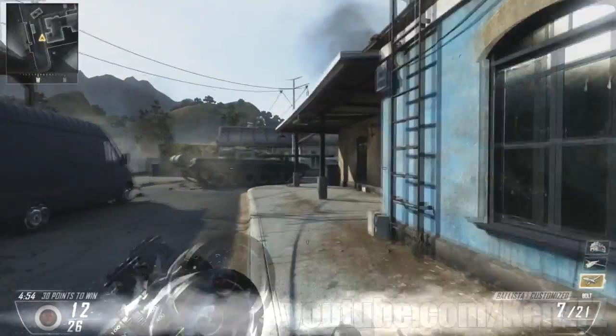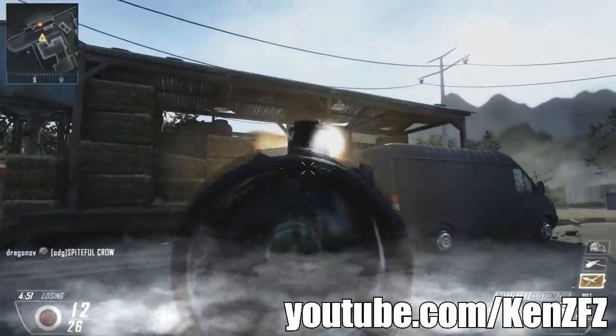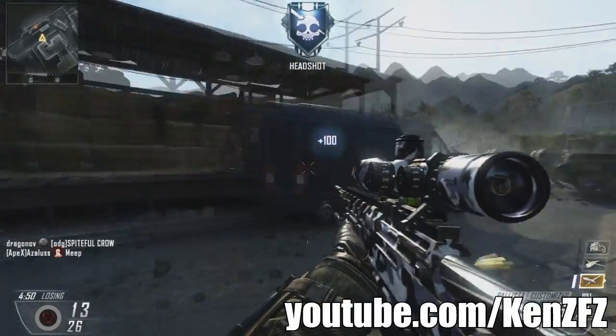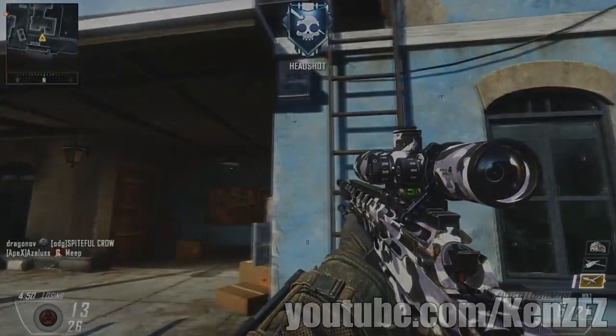Coming to number two, we have Kenley on Standoff using the Ballista. He's going to go up this ladder, and he's going to then do a 180 weapon switch quick scope headshot. Now these trick shots are very hard to pull off on PC, so it's an awesome clip.